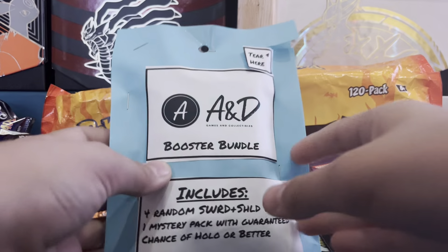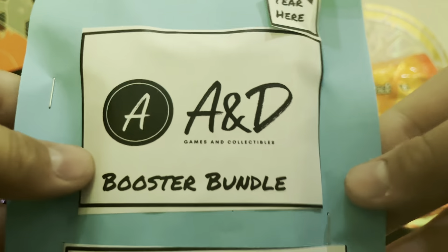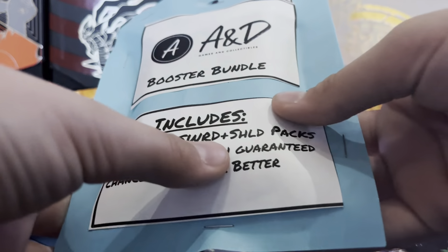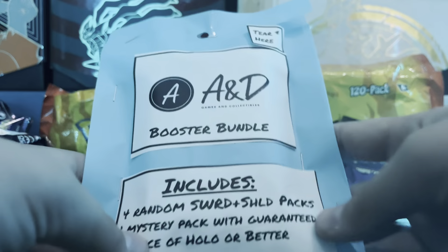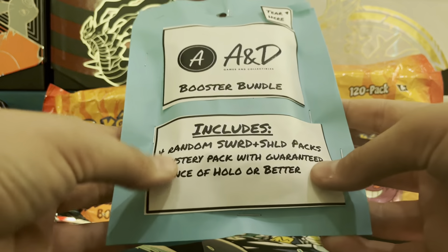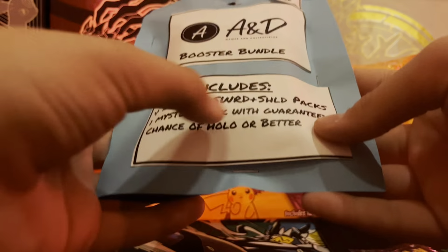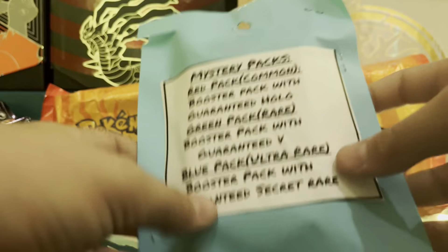They do take a while to make. These are actually the indie gaming little logo — see that? It includes four random Sword and Shield cards. We also have a few Scarlet and Violet. There's a Series 2 coming. We have one mystery pack included, so we've totaled five packs — one mystery pack with a guaranteed chance of hollow or better.